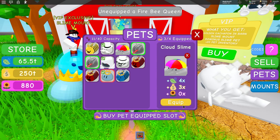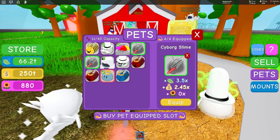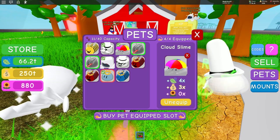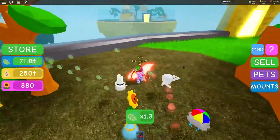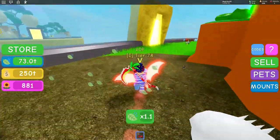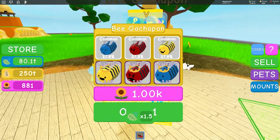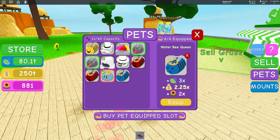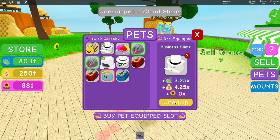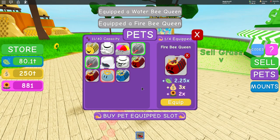Now we've got four pets equipped but none of them give us any flower boosts, which is a problem because eventually the VIP pets won't be better than the others and we're going to need our own flowers. So when I get a flower now, I get one flower - that is not good times. So in here, the bee gachapon - this is the bee egg. We've bought these before, but now they cost a thousand flowers. Are they good? Is it times two flowers?